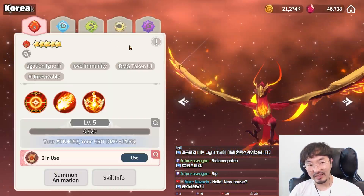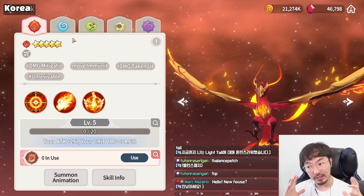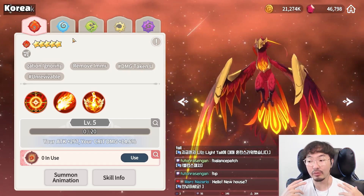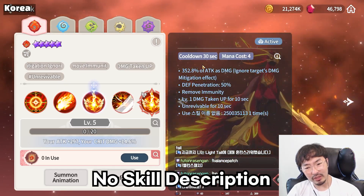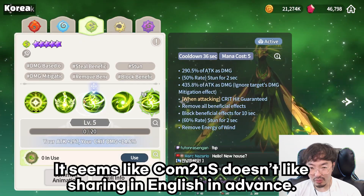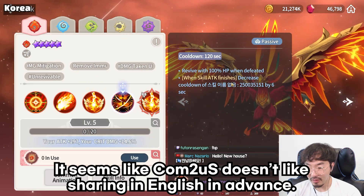So let's find out Phoenix's skill description. This is just a skill description review, so my opinion can be wrong. But first, fire attribute — Fire Phoenix. Where is the description? Why is there no description? And there's even a crash.